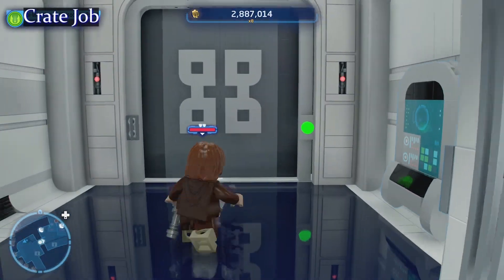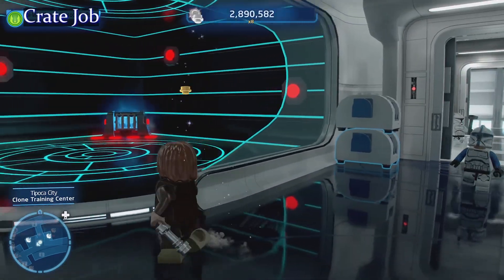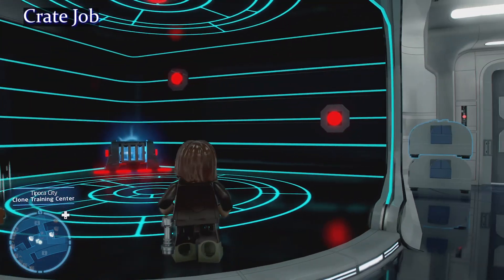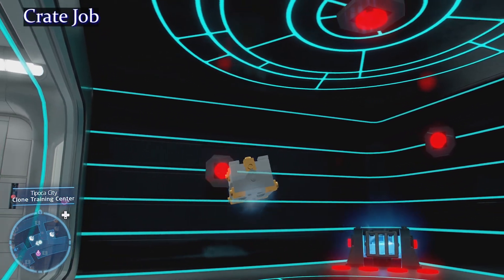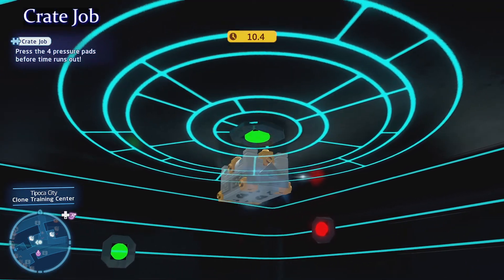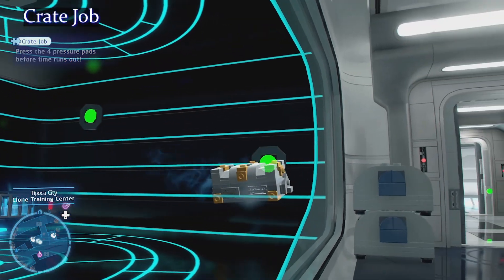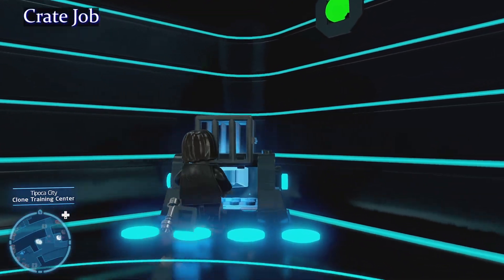For the crate job, come down and find this room — it's gonna look like some kind of Star Trek. Use your Jedi or force-sensitive character, pick the box up, and round the box into all the dots. Easy — three seconds left, whoo, that was a little bit close! There you go, delightful.